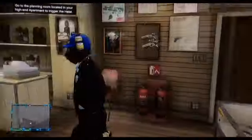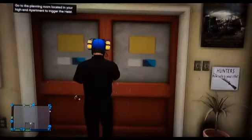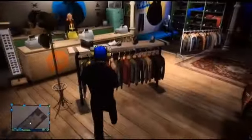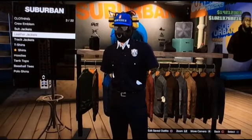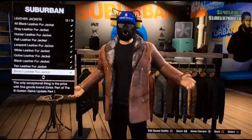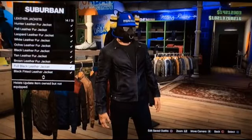Next, go to any store. After you go to any store, just go to Tops, then go to Leather Jackets, and keep scrolling. You'll see a full black leather jacket.